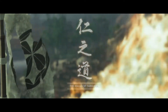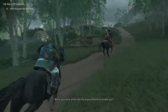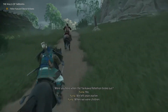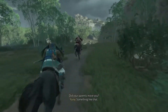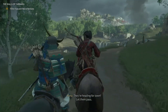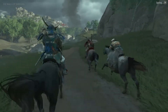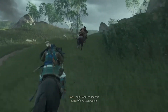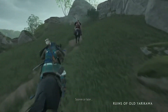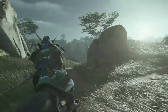So basically I unlocked a new mission called Walls of Yarikawa. Let's finish this mission — it might take a while, because whenever I am with Yuna it takes a while. In the dialogue: they are heading for Tau, let them pass. This was Yuna and Taka's home when they were kids. Now it's taken by the Mongols. Yarikawa doesn't stand a chance.